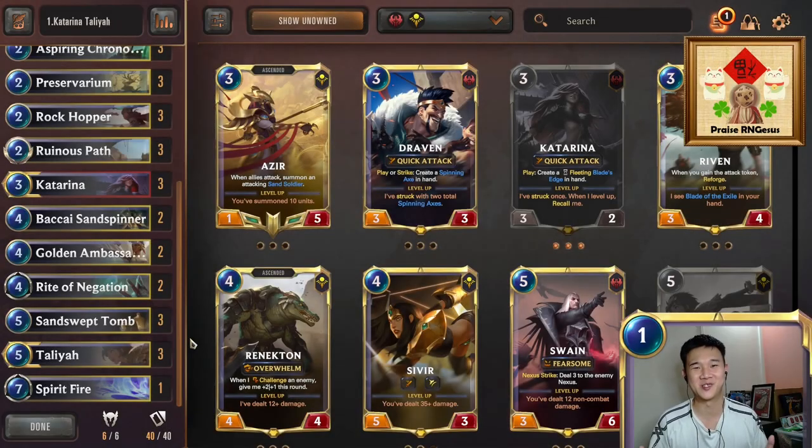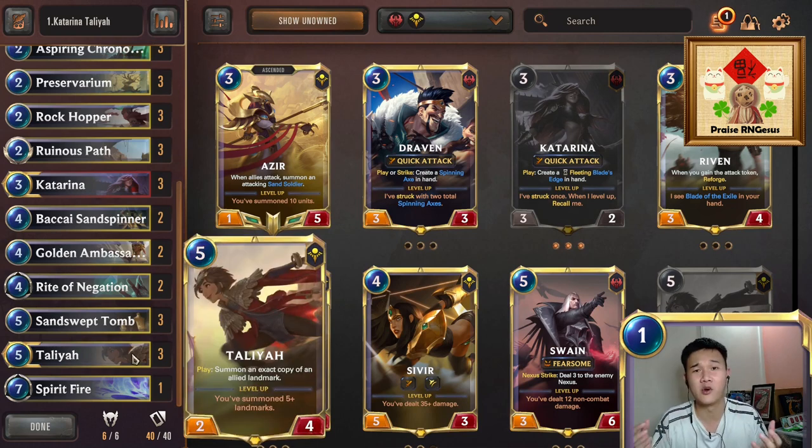Hi, how's it going, my fellow net deckers? Today we'll be playing a Thalia-Katerina deck. Thalia is probably one of the most interesting champions in this new set. I'll put her at the same level as Lissandra — they both have interesting card effects. Personally I prefer Thalia more, because Thalia's leveled ability allows her to deal 6 direct damage at your opponent's nexus.